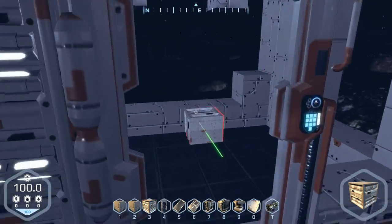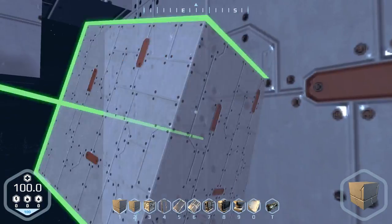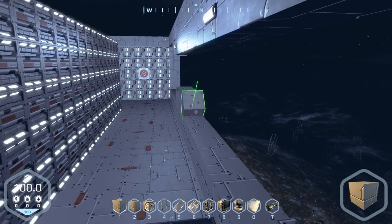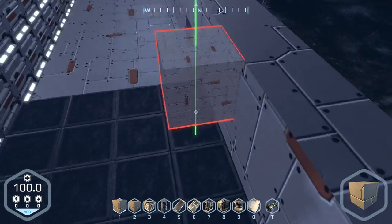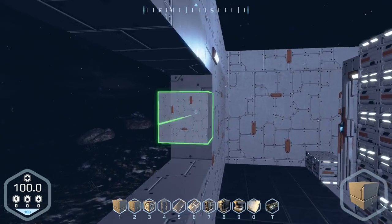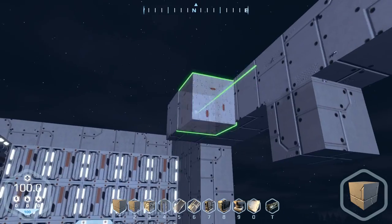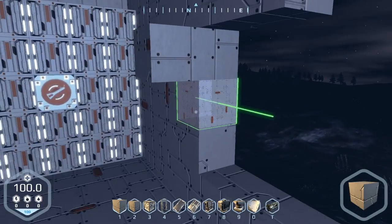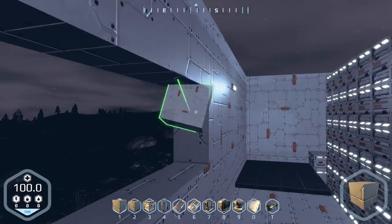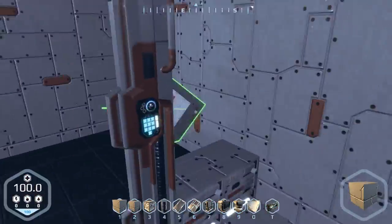I'm gonna try using the sloped one somewhere else, but right now let's stick with this one. I'm gonna finish up the rest of the wall. Gonna move out here. I think that's it for the wall — oh, that's the interior wall. I need to fix this wall as well.